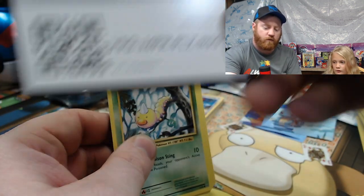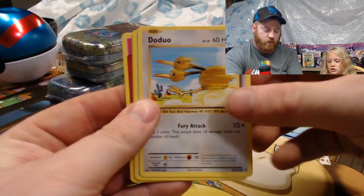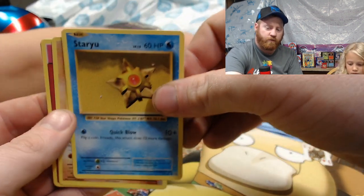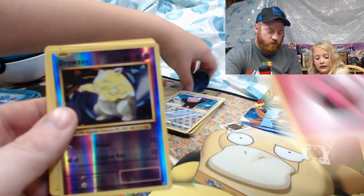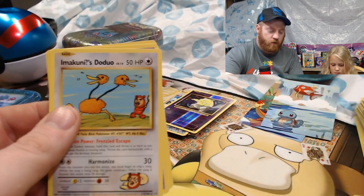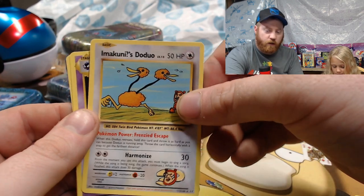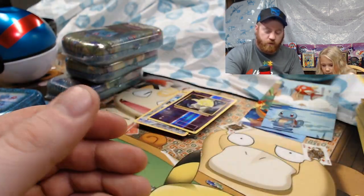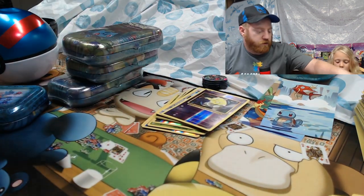We got Weedle, Duoduo, Staru, Onix, Fairy Energy, reverse holo Drowzee, and the rare is Electrode. And there's a secret rare — I can't pronounce it — Haunter and Blastoise Spirit Link.